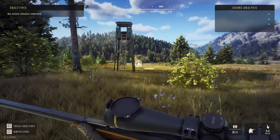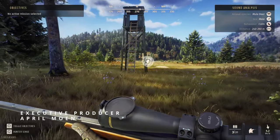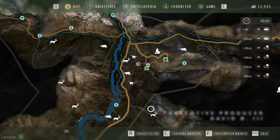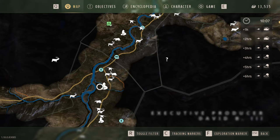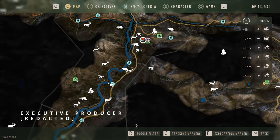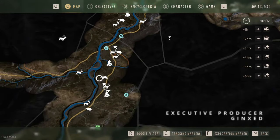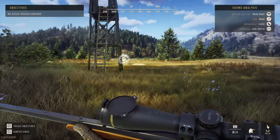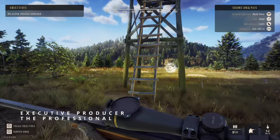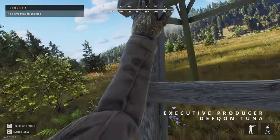Hey everybody, Yakiris here, welcome back to Way of the Hunter. I'm trying to find my first five-star. I think I've done a pretty good job with the herd management in this particular area with the whitetails and the muleys. My goal is to start off here at the start of the drinking zone time and check the usual places to see if we can get lucky and find a five-star that's developed in one of these herds. We got a mule deer calling out up here so I'm gonna go ahead and climb up to this elevated position.